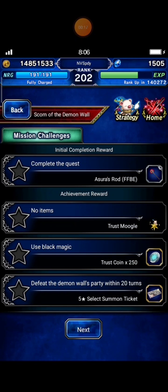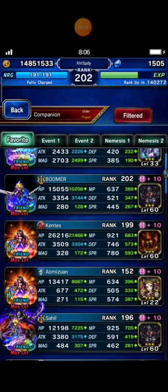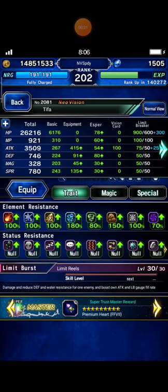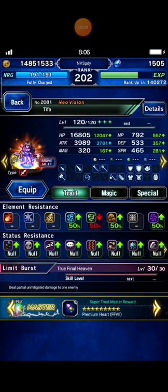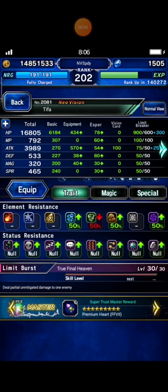I haven't cleared this riot yet, so I will try to beat the demon wall in 2 turns. I asked my friend Kentus to set his Tifa for me. Let's see her details in Braveshift mode - stun killer 225% plus LB damage boost 300%. Awesome!